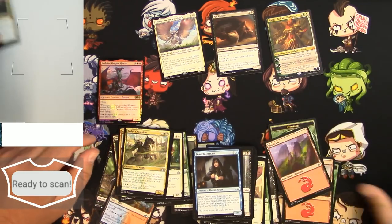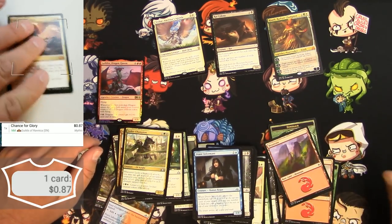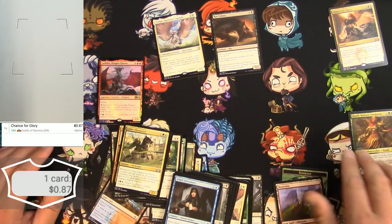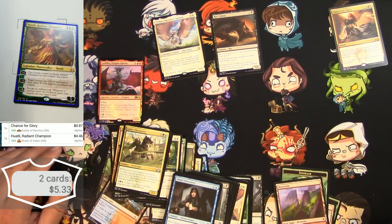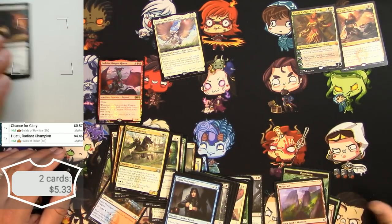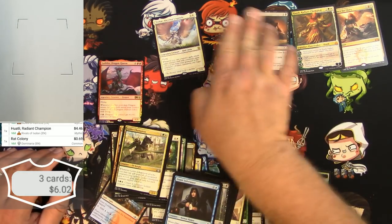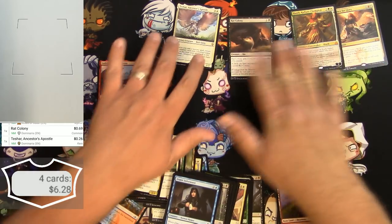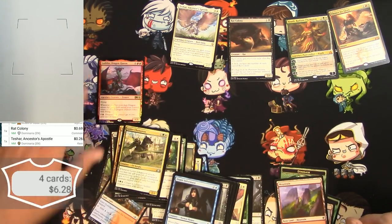Let's scan these up and see how I did on my two mythics. Chance for Glory: 87 cents on a mythic — that's about as low as it gets. Huatli, Radiant Champion: $4.46. Rat Colony: 69 cents. Tishar is 26 cents as a rare. So I made about half my money back on my three packs.